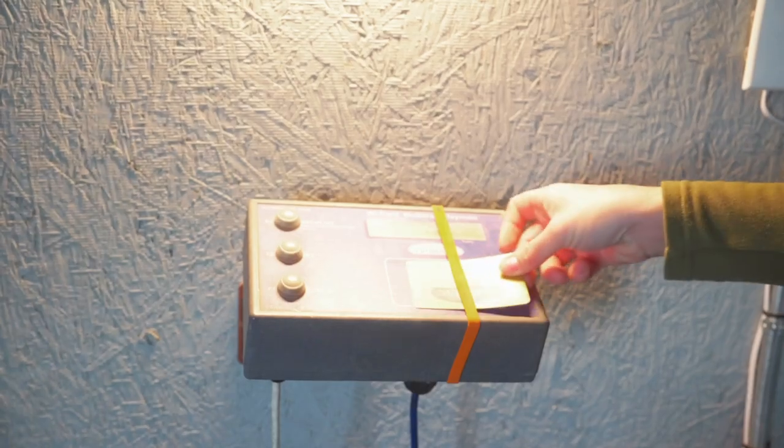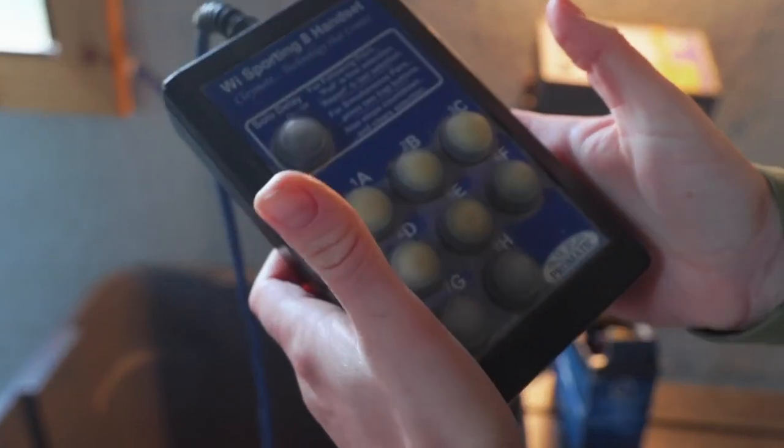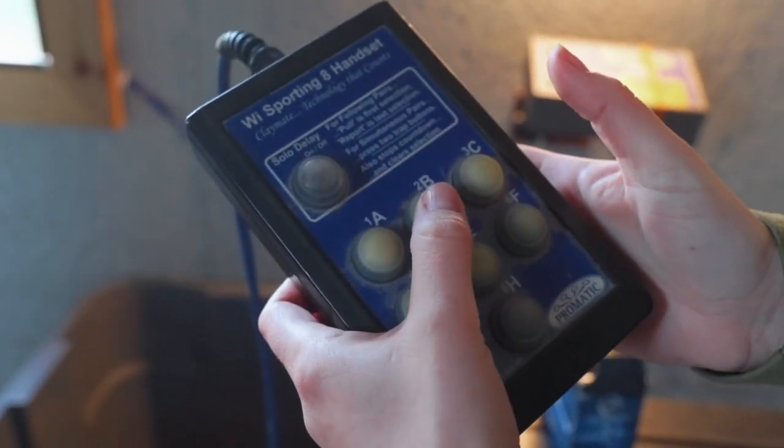Next, insert your shooting card onto the reader here. This is your thrower controller. You'll use these buttons to release the clays.